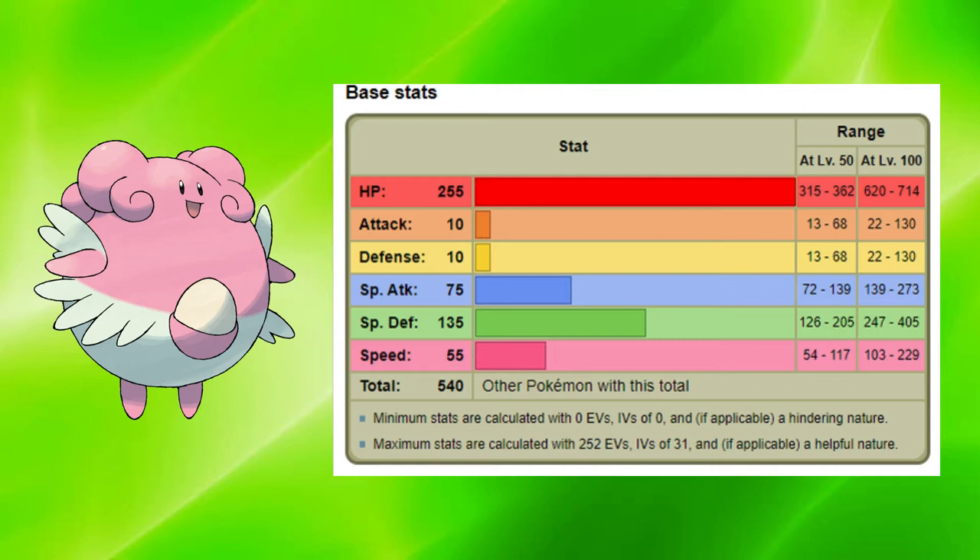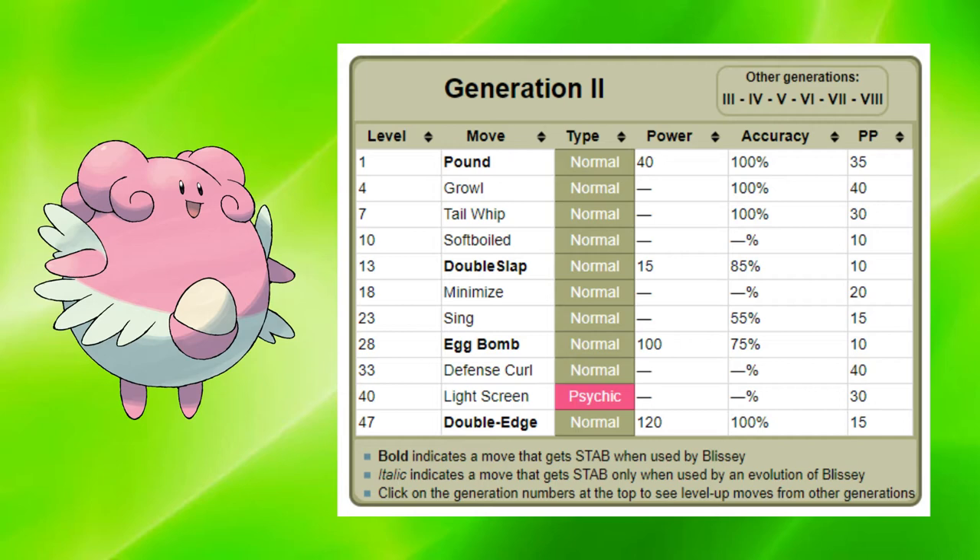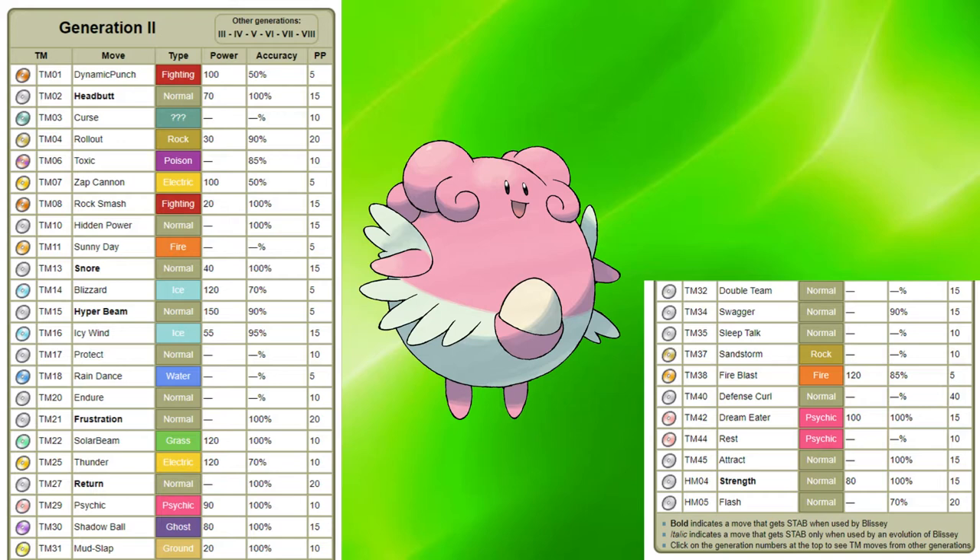We're not even going to talk about that attack and defense stat. Its level up moves aren't that great as it only gets 4 attacking moves, but they're all normal type moves. And in generation 2, all normal type moves are physical, which means Blissey will be using its abysmal attack stat. Luckily though, Blissey's TM list saves it - it can get a lot of special attacking moves, which will be really nice to have.